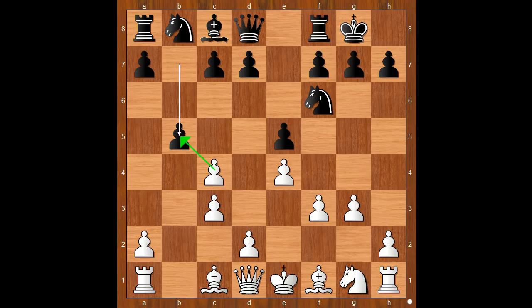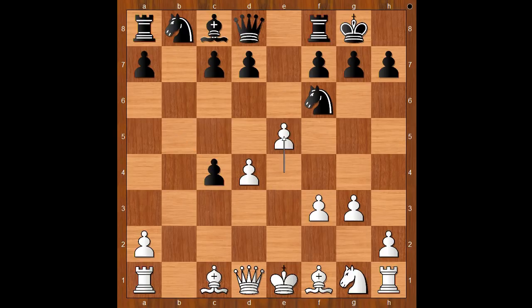c takes on b5 was expected, but d4 was played. e takes on d4, c takes on d4, pawn takes pawn on c4. White to move. e5, attacking the knight. Knight to d5.